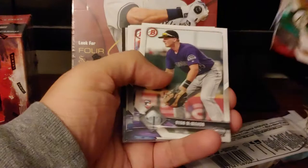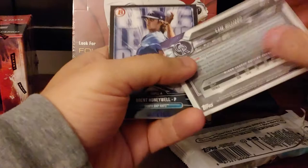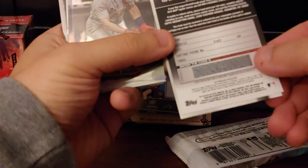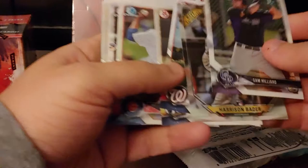Anything I like in here we'll call out. Sam Hilliard Chrome — doesn't look like a refractor, nope, not a refractor. Honeywell — oh, it's a big league breakout card. He didn't make his debut, and this was last year, so too bad. Harrison Bader rookie — spoiler, he did not get it. There's a green first — that's not bad. First would be lead. Alright, worth the shot there.